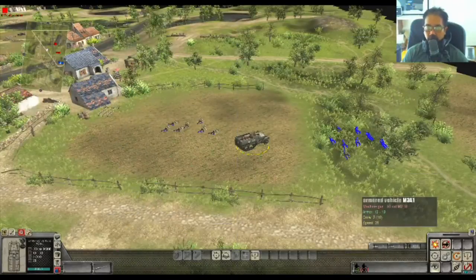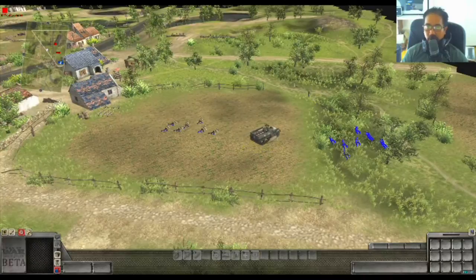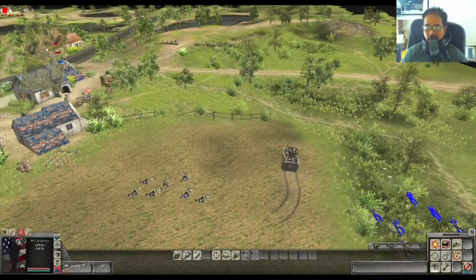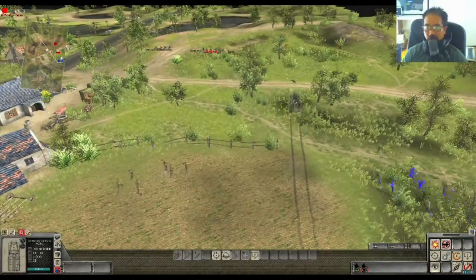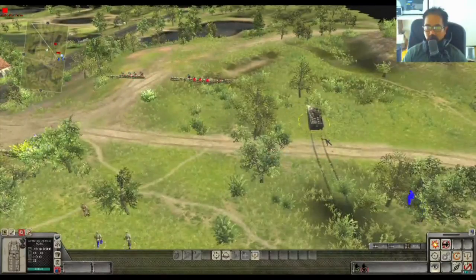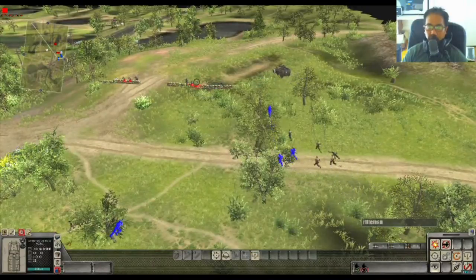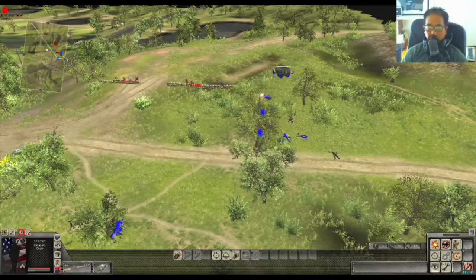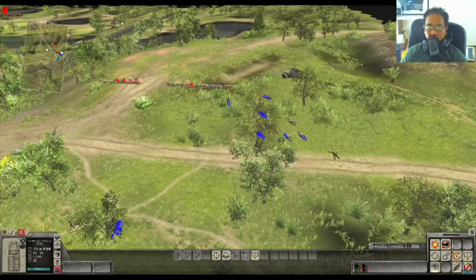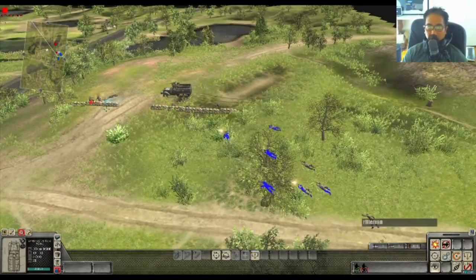To use the half-track correctly you need speed and to get behind the enemy fortifications. Send at least one scout in front — an expendable guy that provides line of sight so you can see the enemy while the half-track does the damage. Send some other guys if you're planning to take a flag. Here I'm going past the sandbags and taking out all the units from behind. You can do other things while that's happening — throwing grenades while it's reloading. The key is also to keep moving the half-track in case someone throws a grenade. Just keep moving and taking out everything in sight.